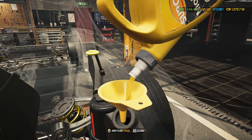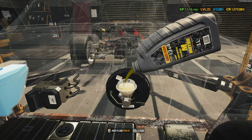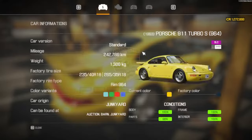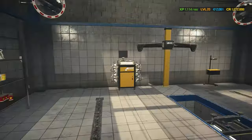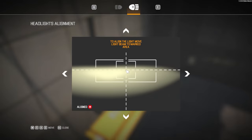Filling the car with the liquids required so that we can do what we want to do. Finally adjusting the wheel alignment and the headlight alignment.